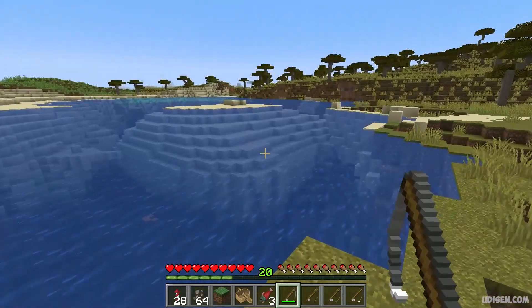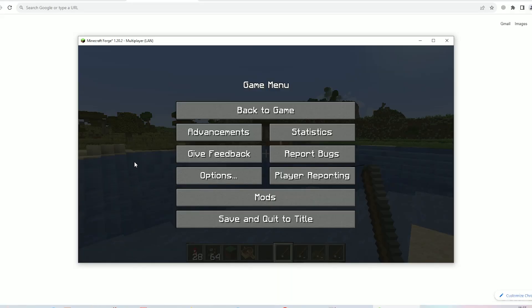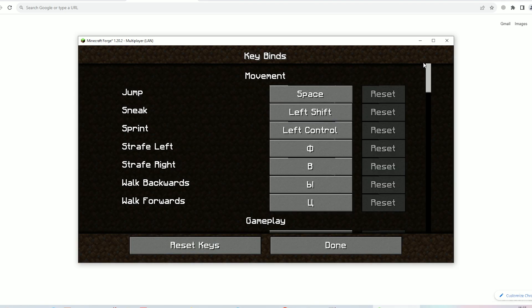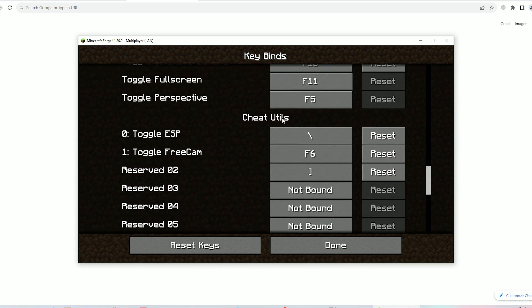Now we must properly set up our cheat. By default it is not active. Step number one: we must activate our mod. Go into Options > Controls > Key Bind, scroll down, and double-check — you must find the cheat utilities to go to ECP free cam.